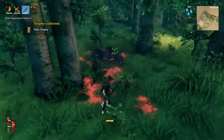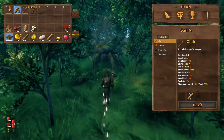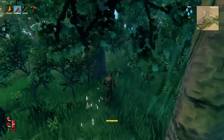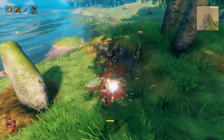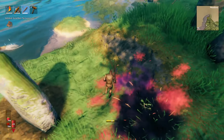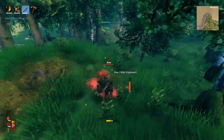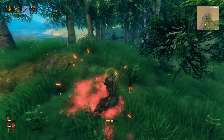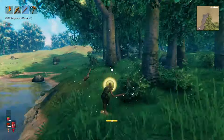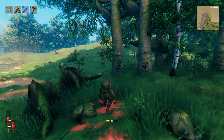That beehive was helpful because bees give you honey, and honey is used to make potions — a lot of helpful stuff. I'm going to have to go put that in my base at some point. Right now I'm also killing a lot of boar and deer early because you need their meat for food since it helps you survive, and their leather scraps and deer hide are used to make a lot of the weapons and tools. Deer are also very hard to kill.